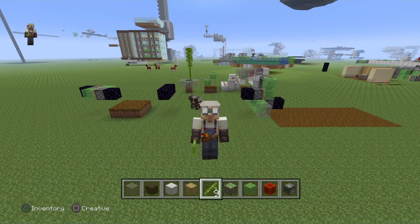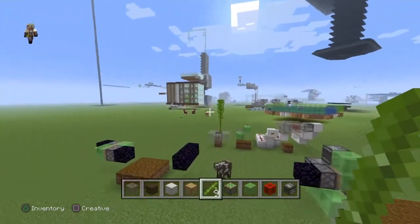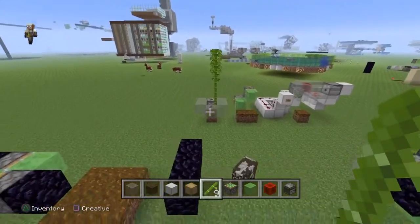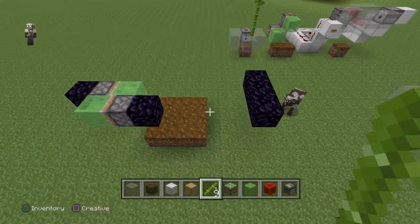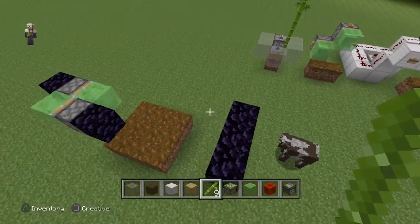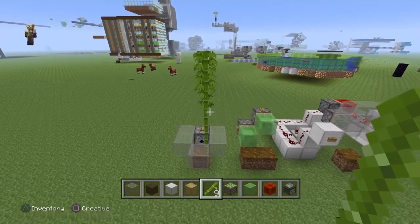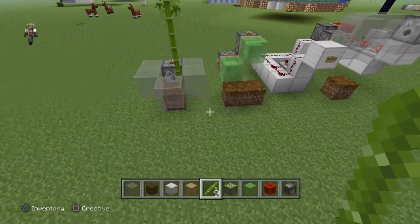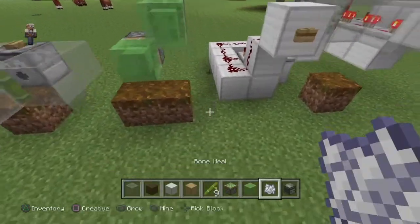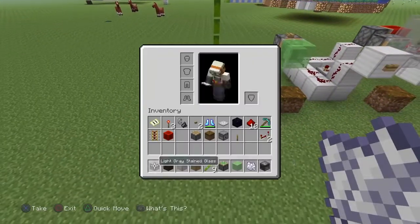Okay, first thing let's make sure we go over the systems. What do we need to know? Well, bamboo can grow on a lot of things: from grass, dirt, sand, gravel, mycelium, podzol, coarse dirt, red sand — it can grow on a lot of different things, doesn't need water. And it can grow up to 16 blocks tall. You can use bone meal; you can make a micro farm with it — increase its size one or two blocks with bone meal.